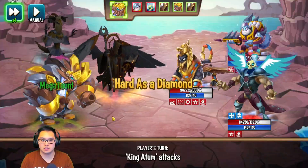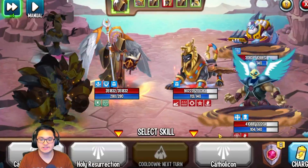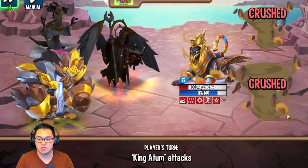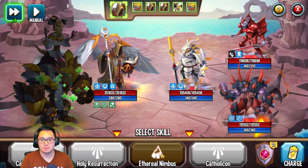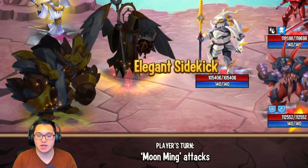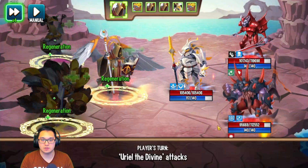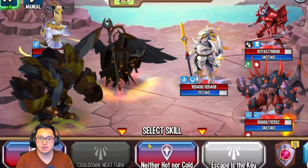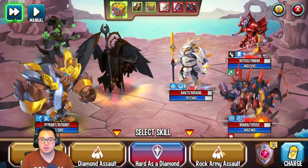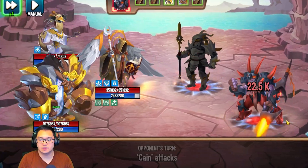We're gonna use this — it's going to attack my King Autumn. Let me heal up because I need to use my healing. I'm going to use this attack — you can destroy them. I want to see what the Moonling can do. Elegant Side Kick — let me just wait it out. Let's skip that and do the third skill, 'Neither Hot Nor Cold.' It gives immunity to the ally so let me do this one and heal up.